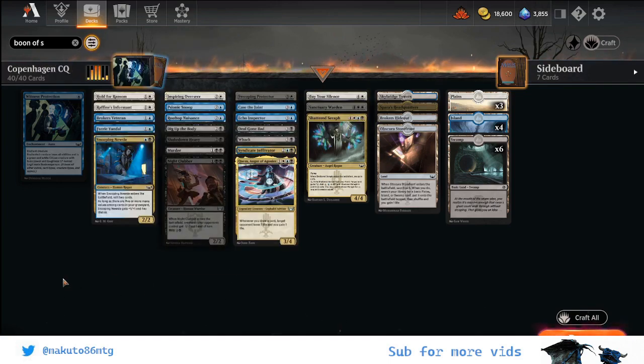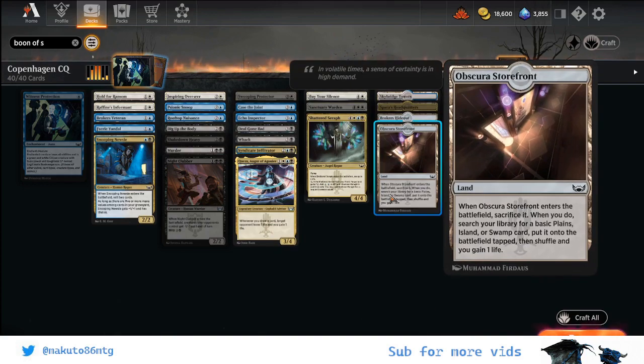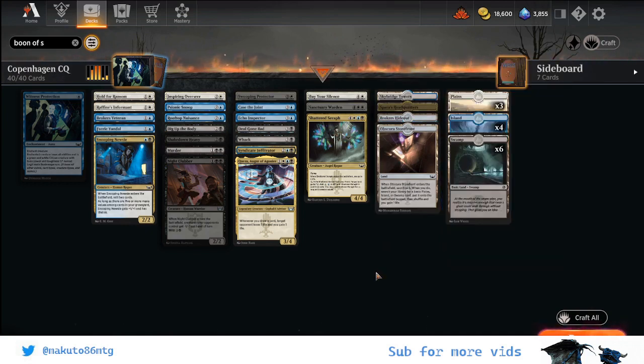Coming back to the deck, I think I had a really easy pool to build because it was so marked that Esper was the combination of colors I had to be. I think this is called Obscura — Plains, Island, Swamp — in New Capenna, and it was so clear that this was the way to go. I also had some good red cards and was thinking to do a splash because I had a lot of removals in red, but I decided it was not really needed, so I stayed with this color combination.